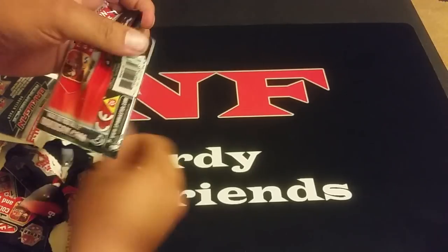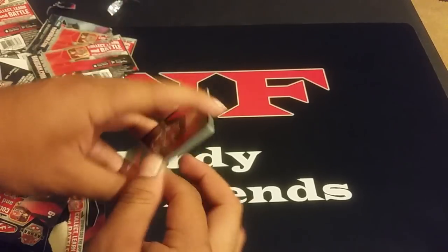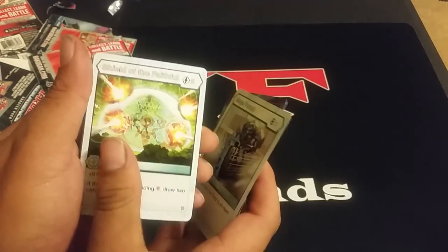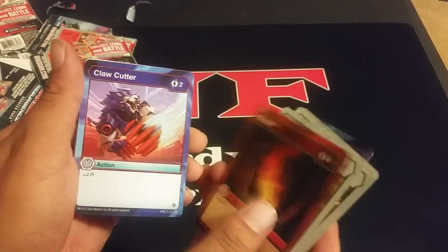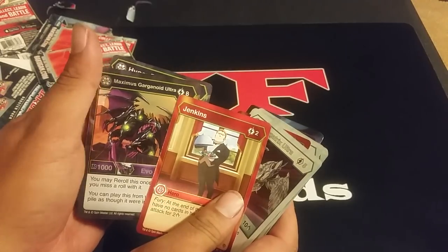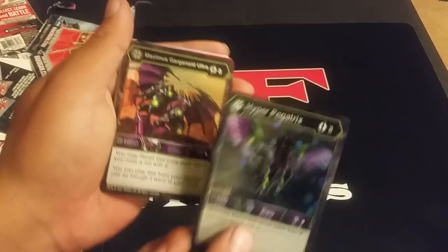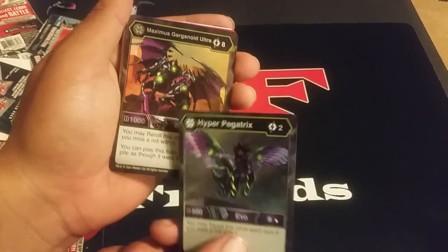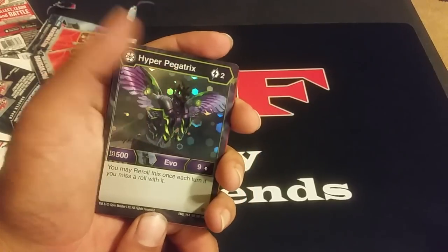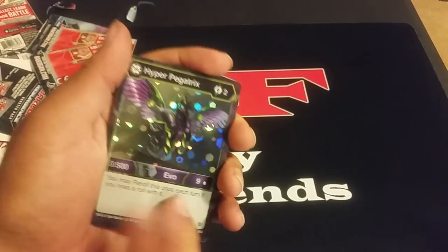Turn on notifications to be notified of content as soon as it's uploaded — I should have said that much earlier but I was so excited to open this box. This is our final pack. Water to Ice, Mega Punch, Shield of the Faithful, Hyper Hydrus, Blaze, Claw Cutter, Diamond Pegatrix Ultra, Jenkins. Maximus Gargonoid Ultra again — and it's a Darkest. Hyper Pegatrix — you may re-roll this once per turn if you miss a roll with it, five-nine. I wish the stats were switched — would have been broken.